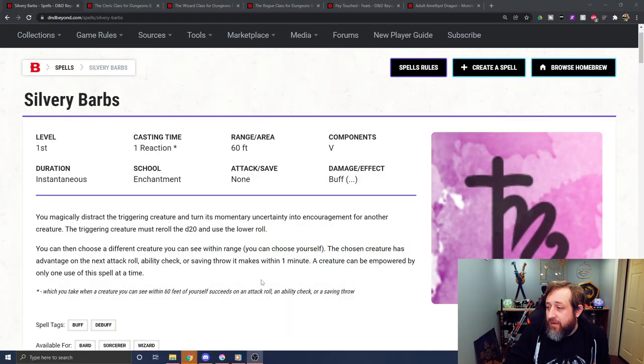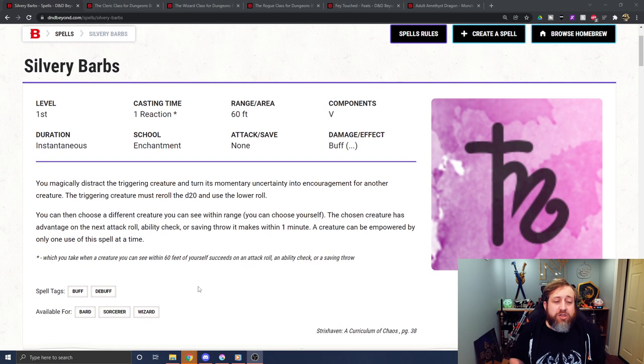That being said, Silvery Barbs — as I said, and so many of you have commented on that video — has a lot of funky stuff you can do with it. For those unaware, I'll do a quick recap. Silvery Barbs is a first-level enchantment spell that triggers on a reaction when a creature within 60 feet succeeds on an attack roll, ability check, or saving throw. You can then have that creature re-roll the d20 and use the lower roll. It also allows you to choose an ally — including yourself — within 60 feet, and they get advantage on their next attack roll, ability check, or saving throw within a minute.